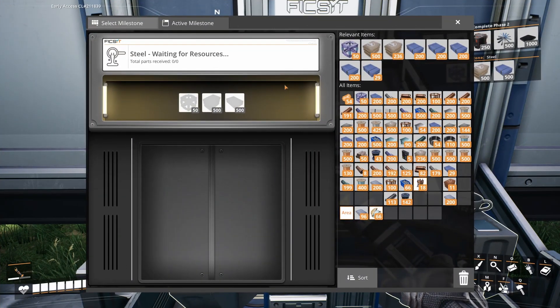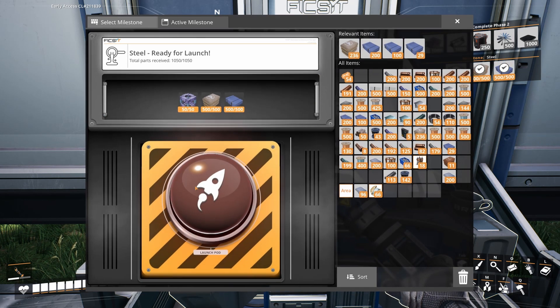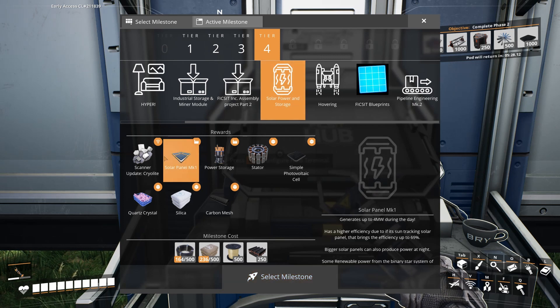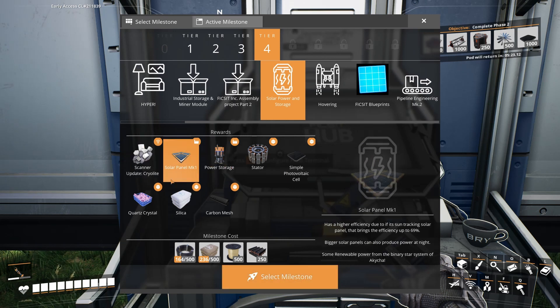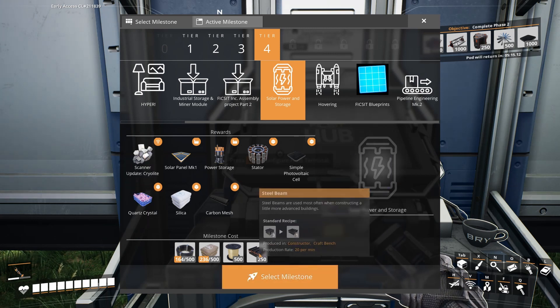At the end of the last episode we started unlocking tiers 3 and 4, and the first thing I want to do is get steel production up and online. This will give us access to coal and be the first step toward getting our solar production. Getting the Refined Powers solar power up and online is my top priority — this is going to solve all of our power woes. I need to find our quartz crystal, but we need steel production first.